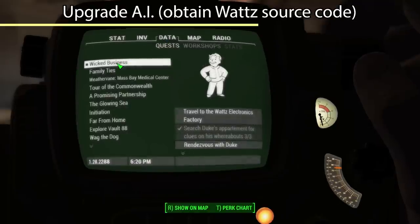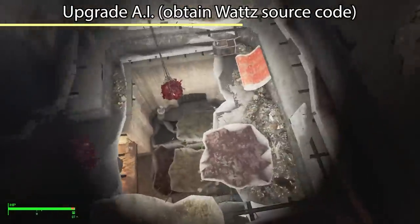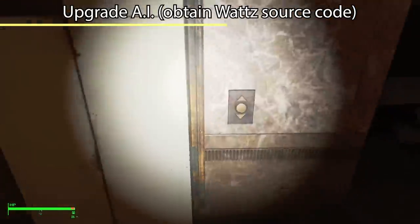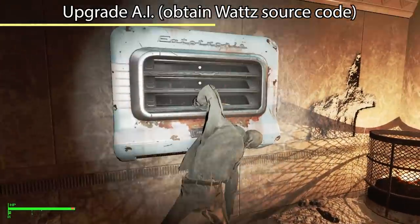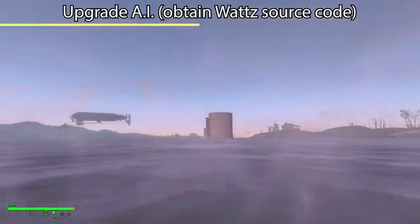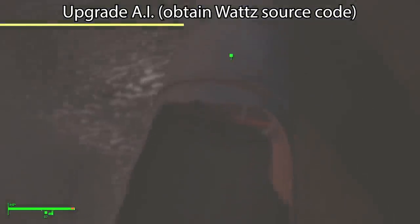Now we travel to the Watts electronics facility to rendezvous with Duke — located northeast of the Warwick homestead, all the way out near Mercer's safe house in Spectacle Island. Following the waypoint will take you to the sunken Watts factory out in the middle of the water. You'll need to do some underwater swimming, so if you have the Aqua Boy perk that allows you to breathe underwater that would be great, otherwise we'll have to move quickly. Down there is the entryway — an exposed pipe that's been damaged — so in we go.